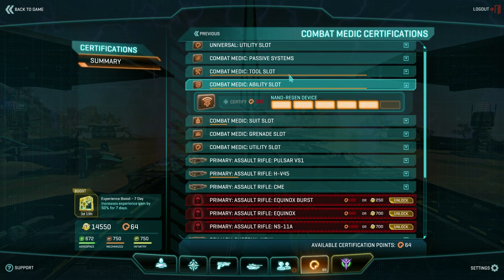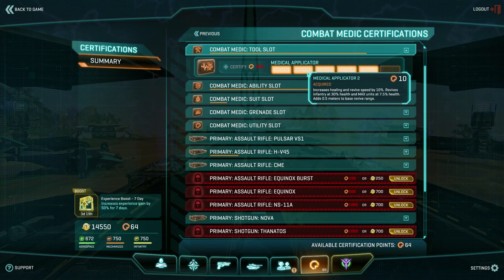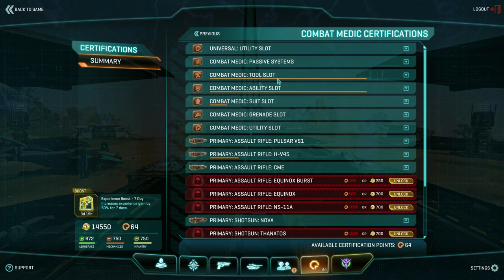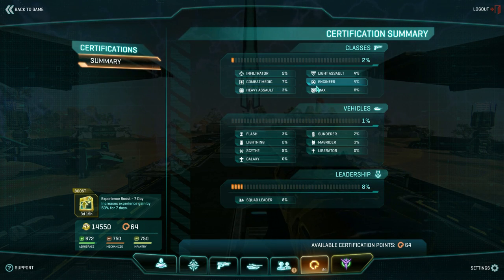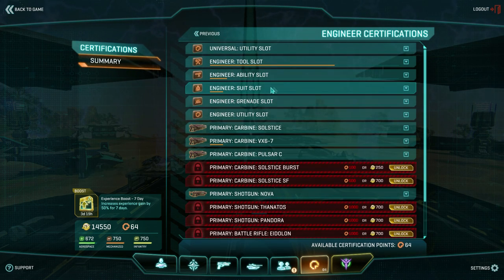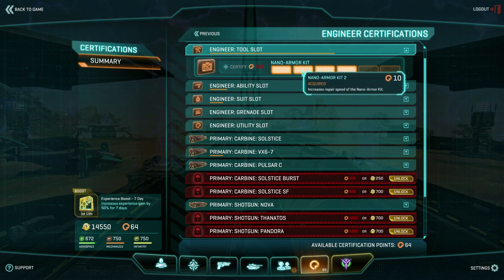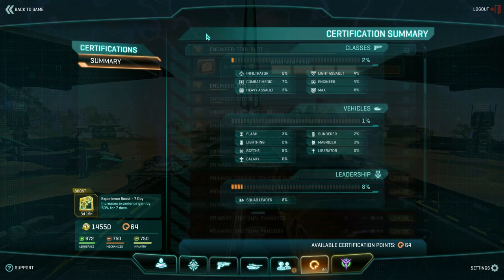You can get most of that just from a few base captures. In the tool slot, the second level of the medical applicator is only 10 certification points — that's really good. The same kind of stuff applies to other classes like the engineer class. In the tool slot, the second level of the repair tool is only 10 certification points. Extremely cheap and easy to get.